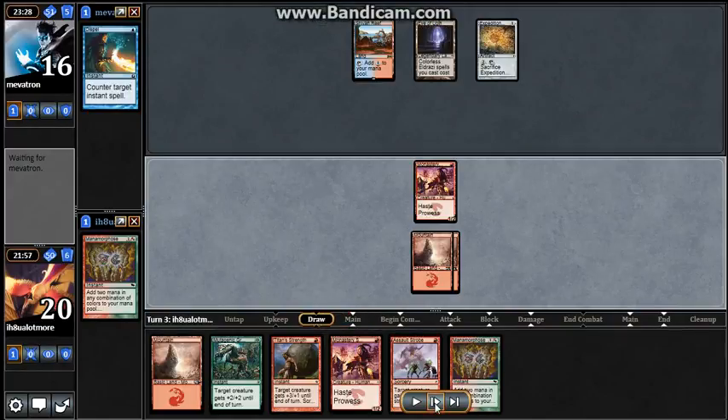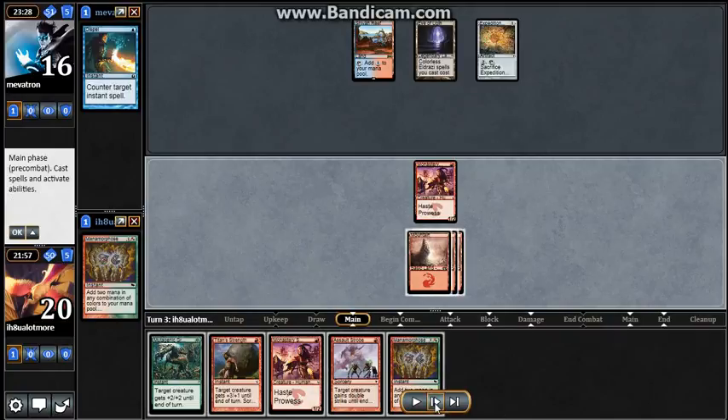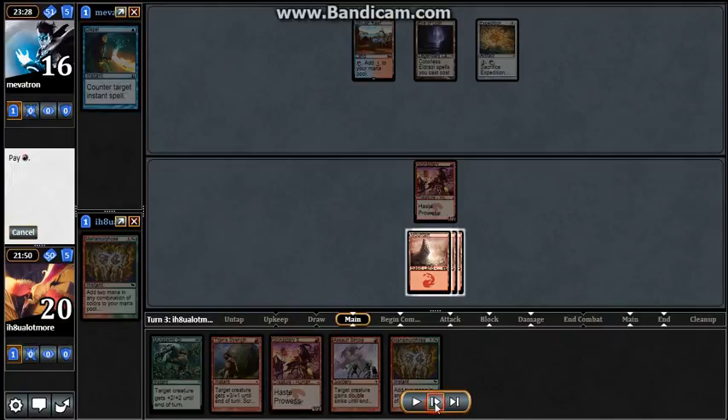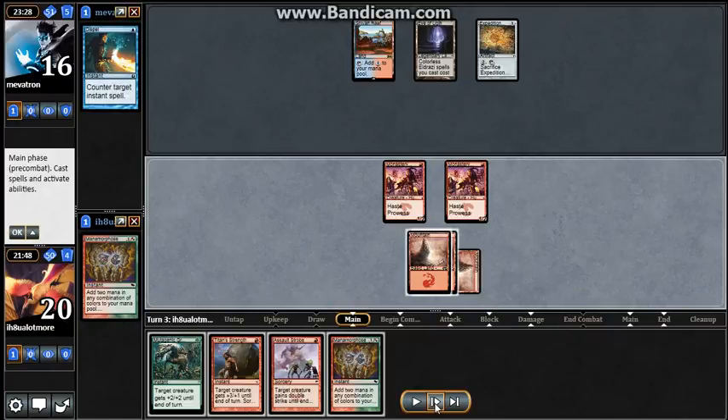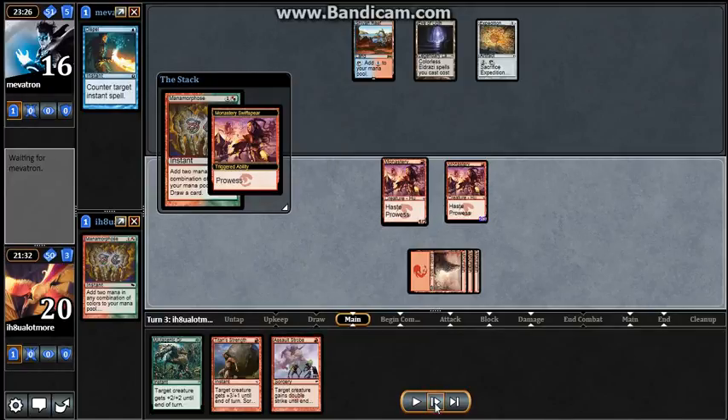Because I didn't waste my Assault Strobe, and I drew another Manamorphose. I don't even think I really needed it, because I had another Monastery Swiftspear, which kind of takes the place of all that damage.